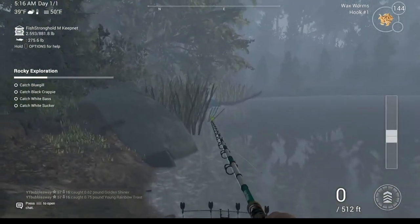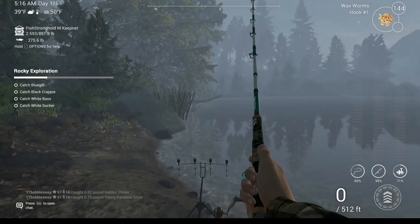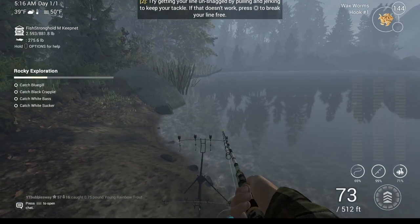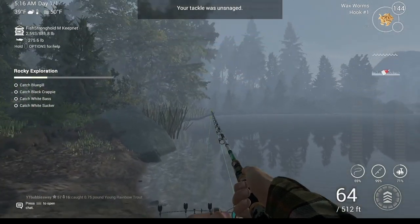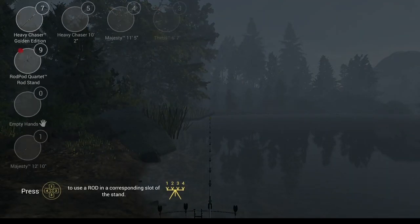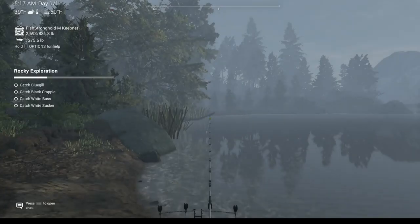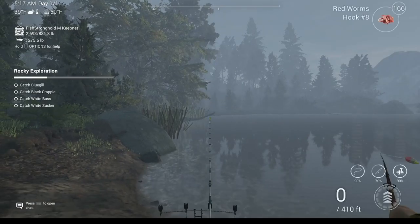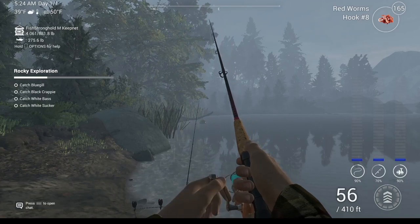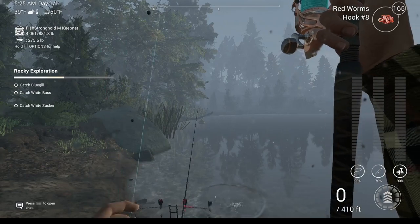There's our first fish — the golden shiner, on red worms, hook hash eight. Wax worms are going to be good for bluegill, that's why I've got those on hook hash one. You can use a float rod or a bottom rod, either way it'll get the job done. Bait is definitely the best way to go — I don't think spinning would work for this.